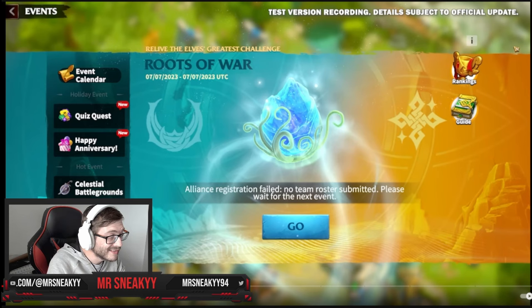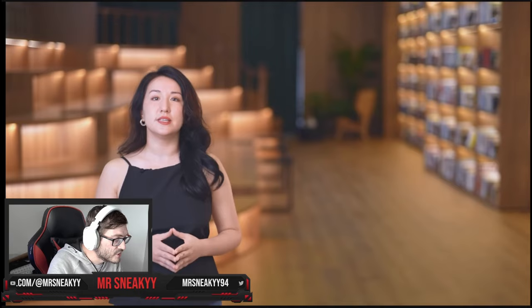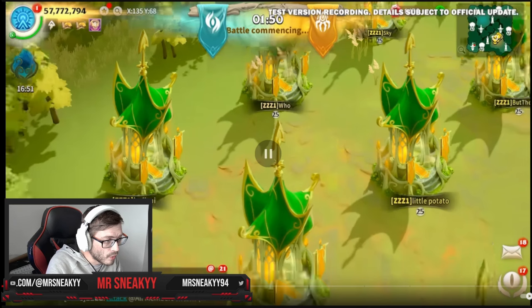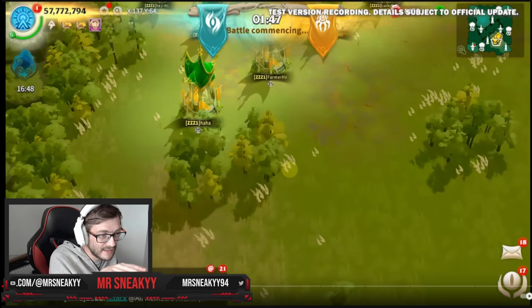The left side covers the event calendar as well as the celestial battlegrounds — some new events and new features being added in the Roots of War patch on patch 1.017. Now we're going into game footage and they're explaining how some of these buildings work. Similar to Rise of Kingdoms, at the top corner of that map there are different buildings, and each building has a specific buff which Leo is going to go over.